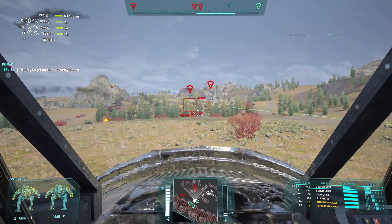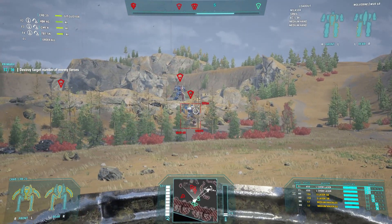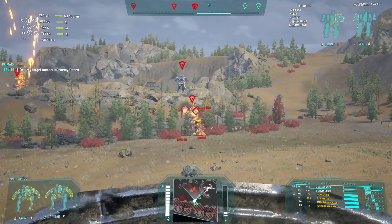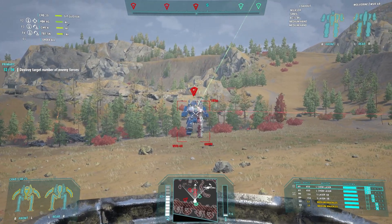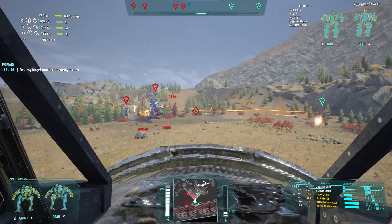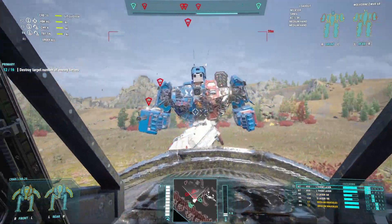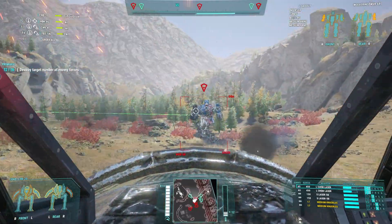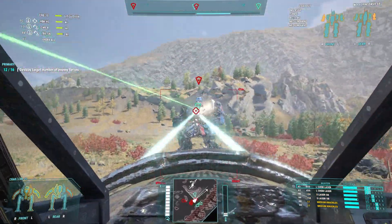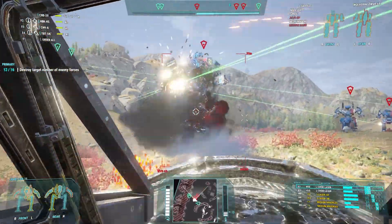Deprived of their aerial assets, Zenko 1 takes a moment to study the situation before choosing a course of action. He determines that the Wolverine will attempt to engage Zenko 3 and 4 — the lance's primary source of damage — and orders Zenko 2 to join him on an intercept course. The capabilities of the redesigned CRB-20 are now demonstrated as Zenko 1 commits to close combat with the Wolverine, punching through the armor of its arm with the enhanced claw.